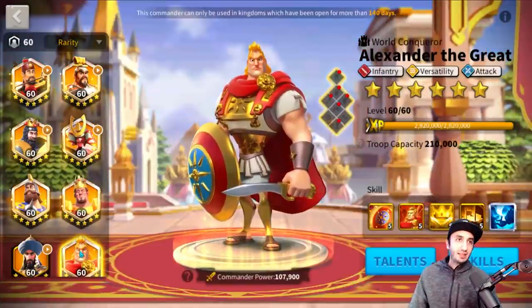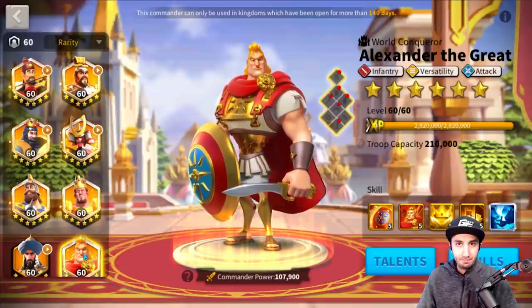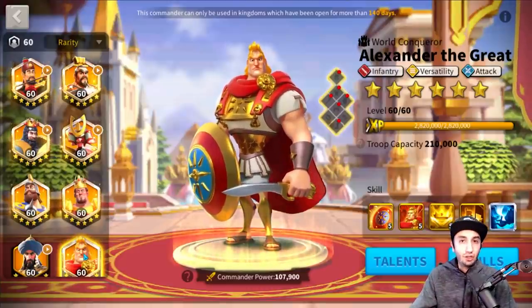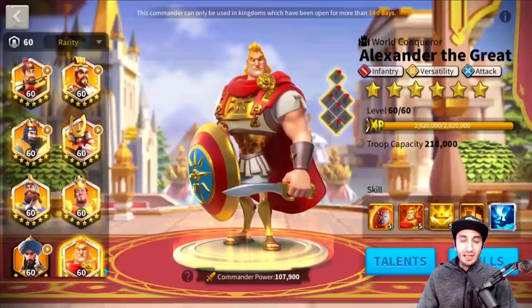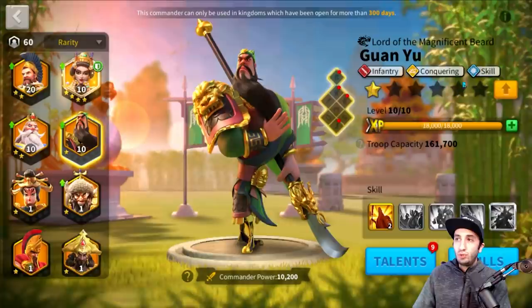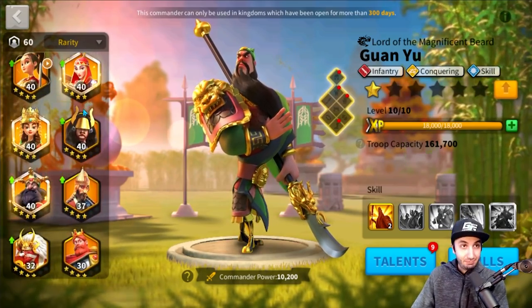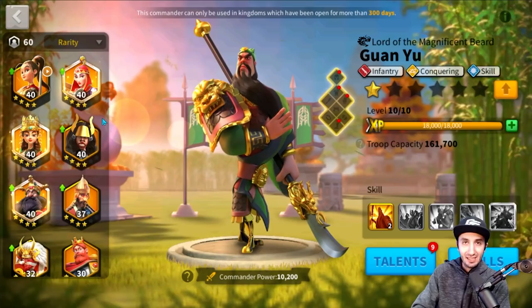A lot of people think that because Alex is the attack commander, they should put him primary to do more damage — but this is actually false. What you really want to do is play to the strengths of the troop type you have, unless you're going to double down on changing its characteristics. For example, if you take Guan Yu and Alexander, now you have infantry commanders solely devoted to causing as much damage as possible through skill and attack. Guan-Alex leans more towards damage dealing than tankiness.